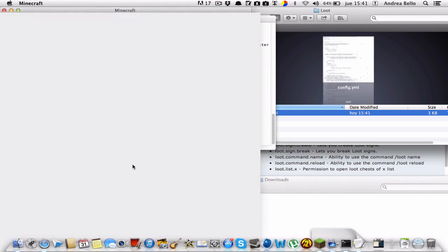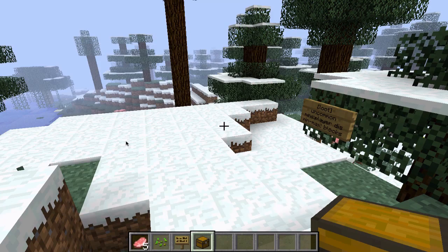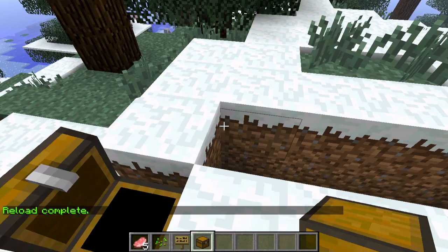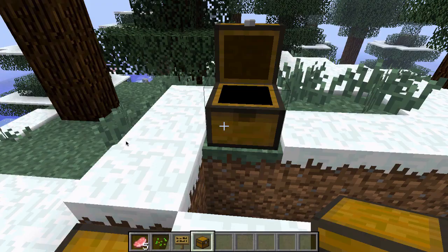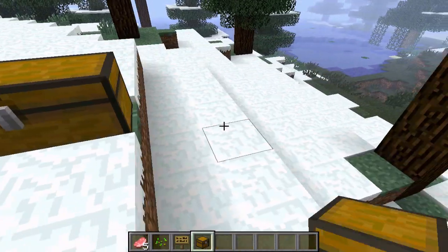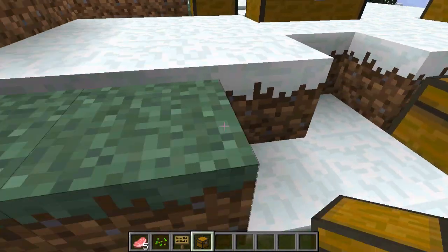What this means is that it'll automatically make every chest in that world do that. Let me just save this document. Now if I come here and reload my server and it says reload complete — any chest that I put down every one minute is going to have items inside of it. I'm going to put tons of chests down and we are going to come back in a minute.